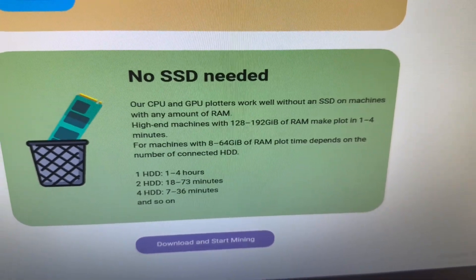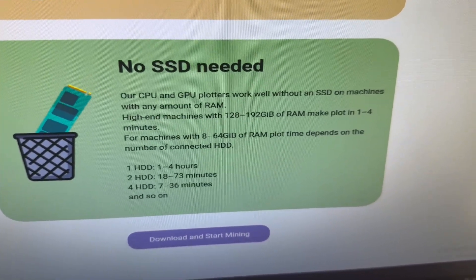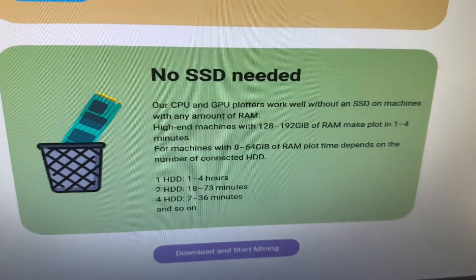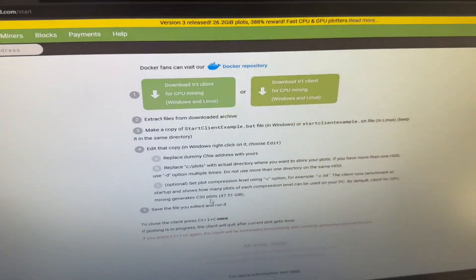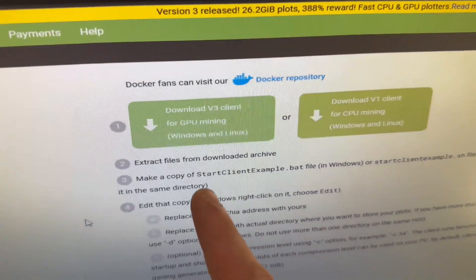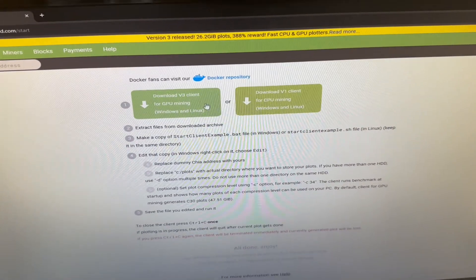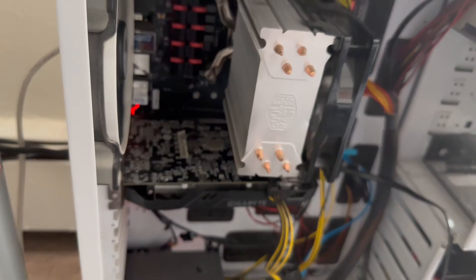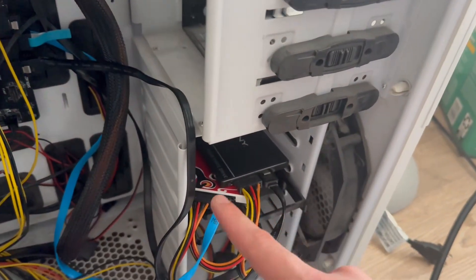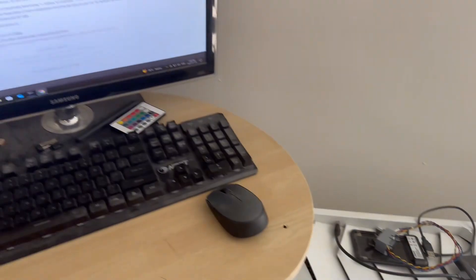CPU and GPU plots work well without an SSD and with any amount of RAM. High-end machines can make plots in one to four minutes, and machines with 8 to 64 gigabytes of RAM have plot times that depend on the number of connected hard drives. To get started, you click 'Download and Start Mining,' which brings you to a page with a GPU mining client and a CPU mining client. I currently use the CPU mining client because I only have a GTX 1650.